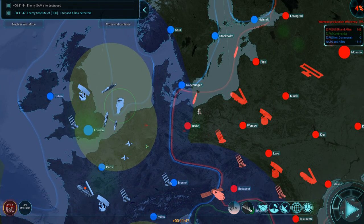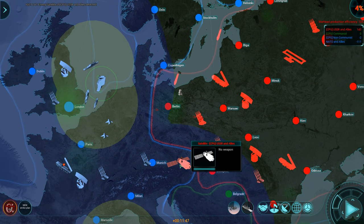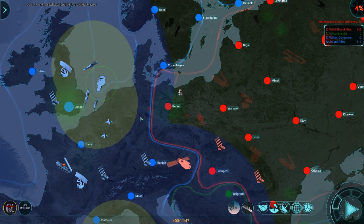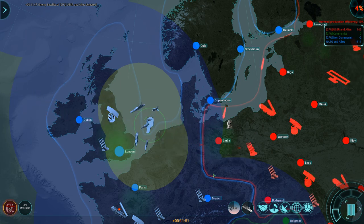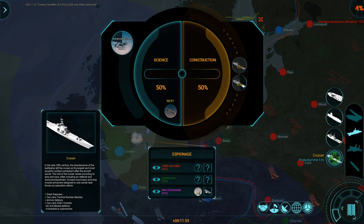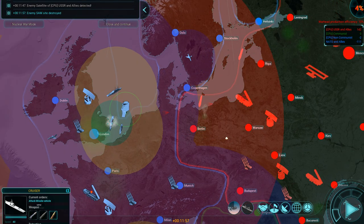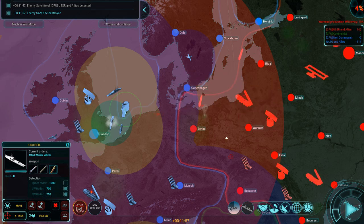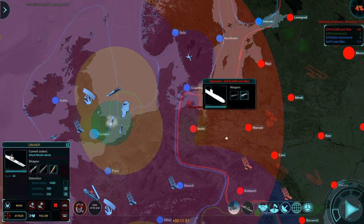That's one satellite dead. Enemy satellite? Really? Just like that? Unfortunately I don't have anything that can kill satellites, so we're just going to wave at the satellite as it flies over. Give me another cruiser — that's another SAM site dead. I now need you to randomly — or maybe not so randomly — throw a missile that way, but it says it cannot attack.